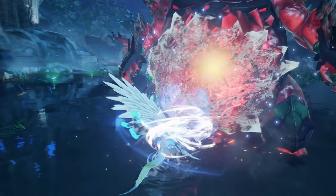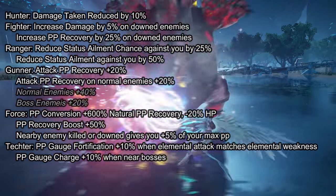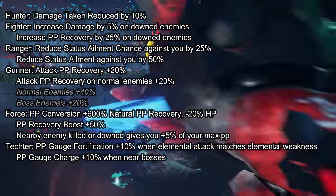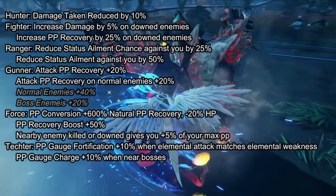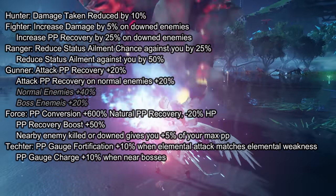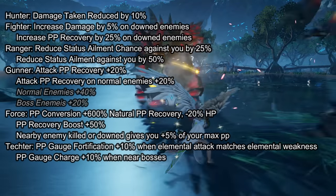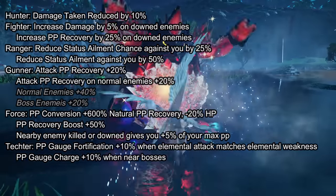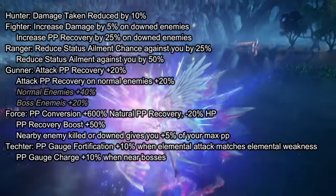Let's recap. Hunter gives you Hunter's Physique — but with only a 17% uptime it is pretty bad — plus Flash Guard for minus 10% damage taken. So if you're looking to be tanky, Hunter is a good choice. Fighter increases your damage by 5% on downed enemies and increases PP recovery by 25% when attacking downed enemies, making this selection very situational.